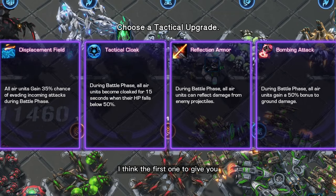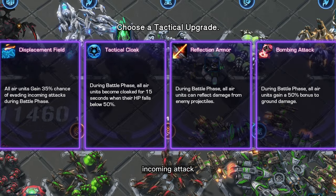I think the first one that gives you a 35% chance to dodge incoming attacks is the one to pick.